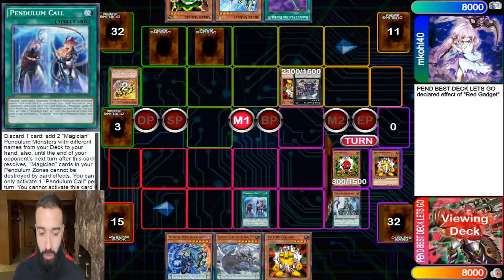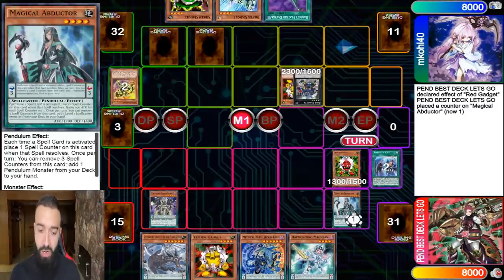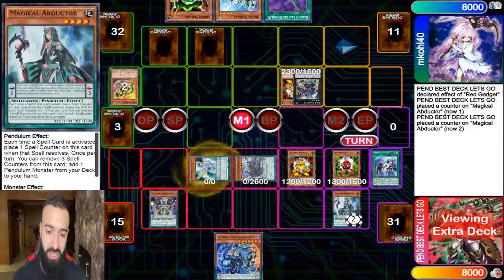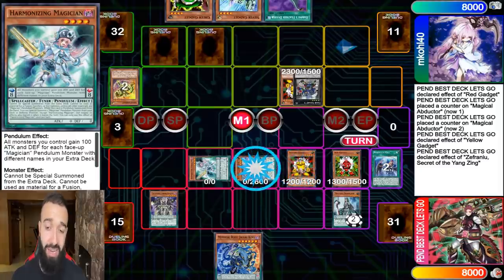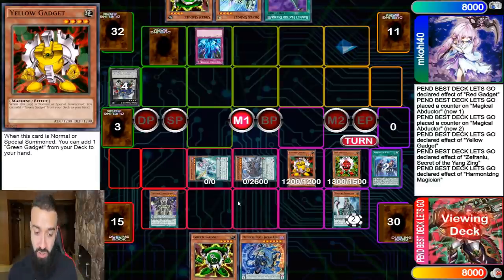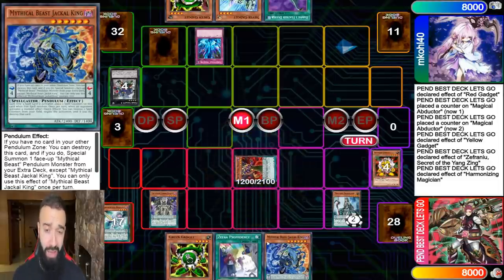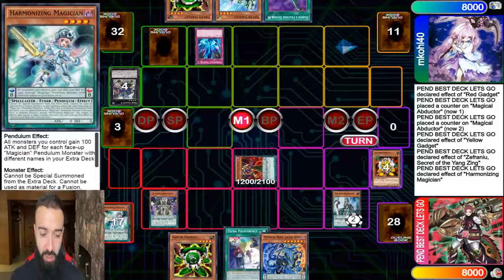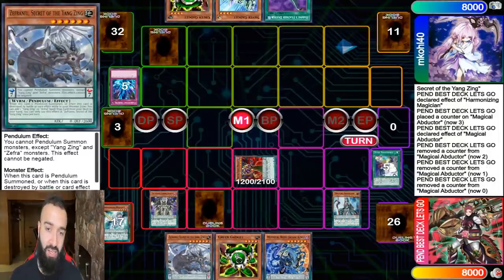I get the counter on the Abductor, I get the high scale I need, then I pendulum summon. I was very greedy to summon the Harmonizing — I should have summoned a Celestial instead so I could add it in end phase. That kind of cost me, because he has Torrential. I see he has two traps. Despite him using Torrential, I plus'd like crazy — I pended down my whole hand but still have three cards left. Next turn I could have had four if I'd summoned Celestial. I set a Divine Strike and Abductor adds a Zephyr for next turn.